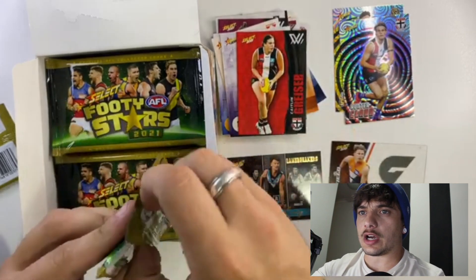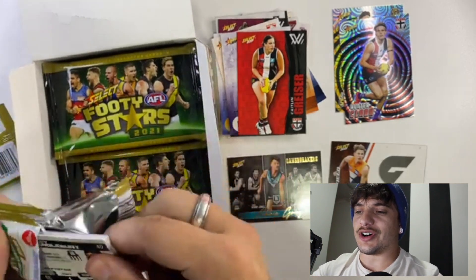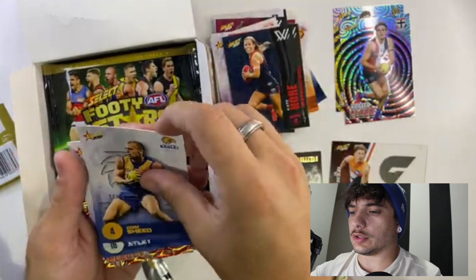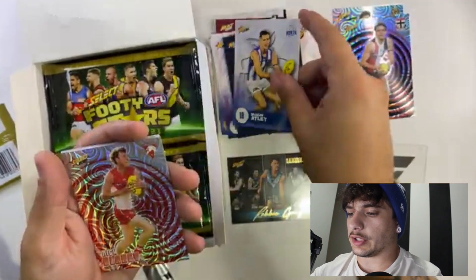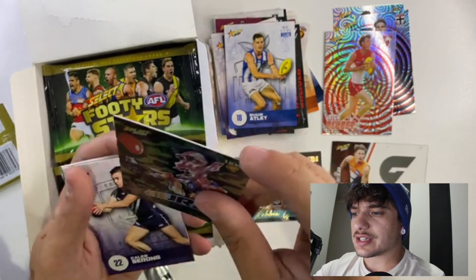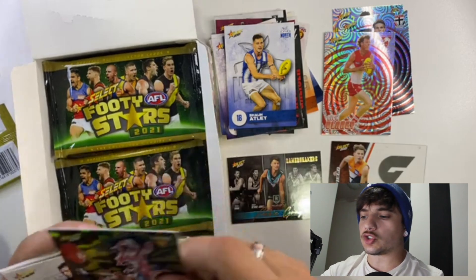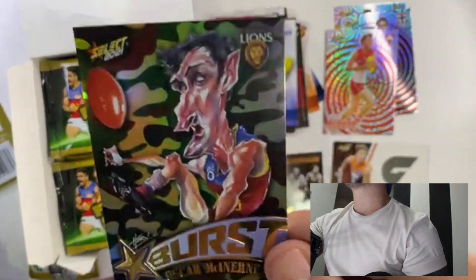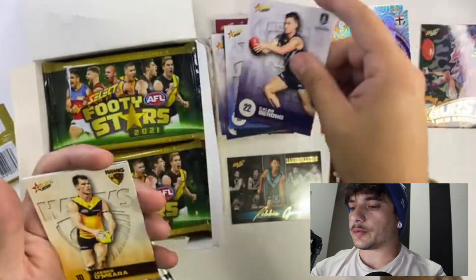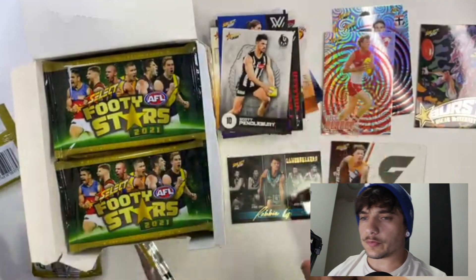Third pack of the unboxing. Nice common start — Pendlebury. We've got Kate Hall. Sean Atlee. Nick Blakey. Oh, how cool is this? Camo Burst! The rarity — you get one per three packs, so not the best but still pretty cool, bit of a win. If you can see that there — that's awesome. Caleb Sorong, Yeager Umira, Kirstie Lamb, and Scotty Pendlebury. Let's go again.